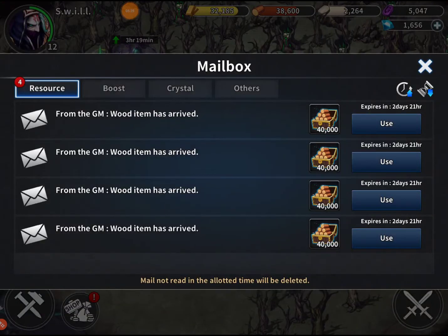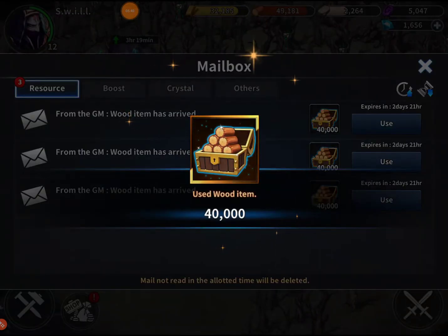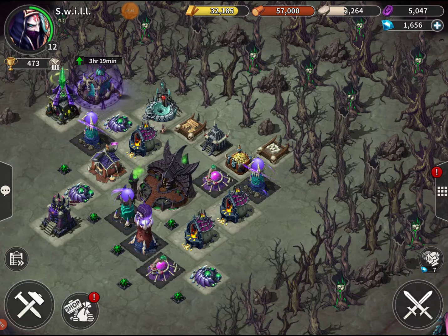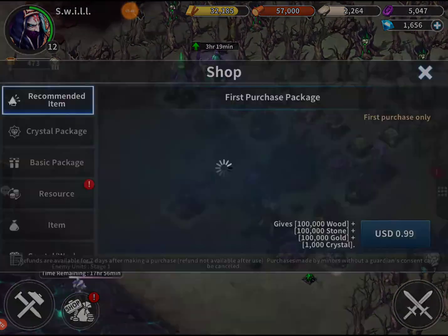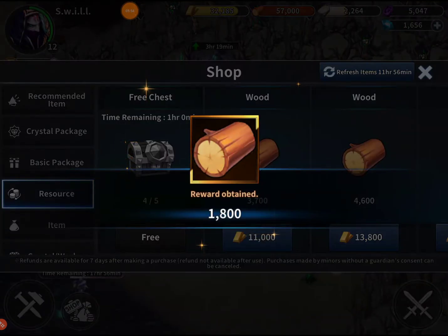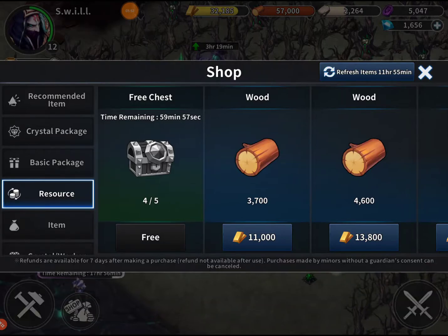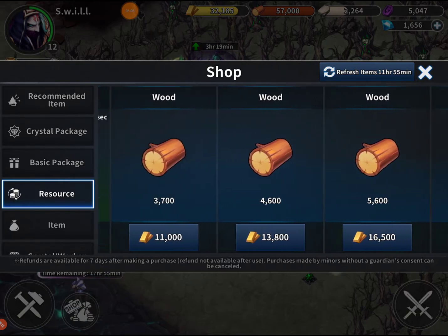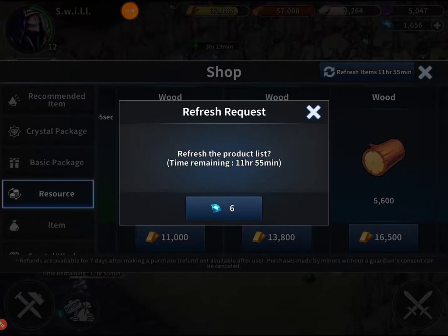All right so we got some stuff here - looks like wood has arrived from the GM. We get a lot of wood just chilling so we'll collect one and hold on to the rest for hard times. I wish they would give us other resources besides that - like stone, stone would be great. In the shop we got resources waiting but they keep giving us wood, we don't need wood. We can always buy more wood but that's like the only thing they have us going right now. We can't even refresh the shop right now, so we'll just have to wait on that one.